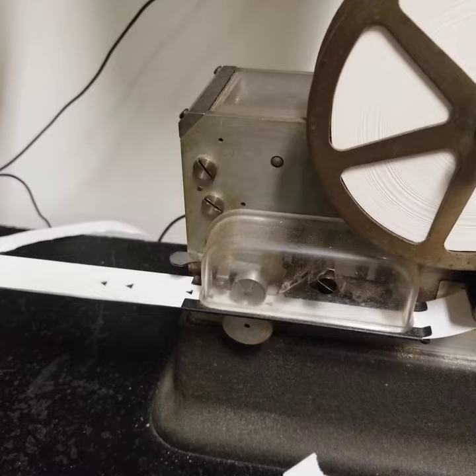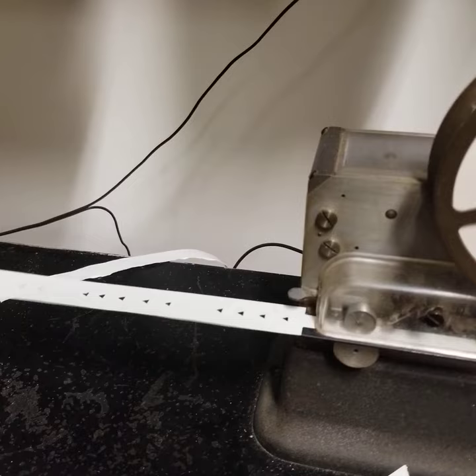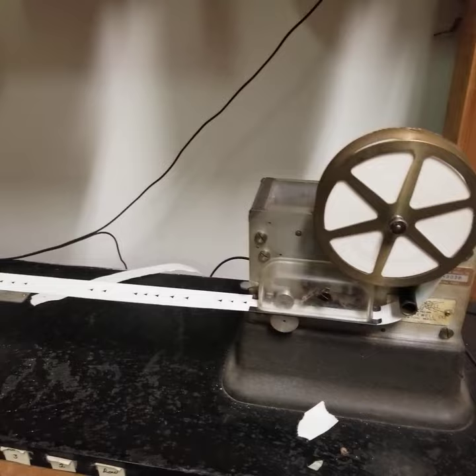Now we're going on 254. You would have a list like this and it would tell you where 254 is. 465 is an O3 spot. It's 122 West Tennessee. 122 West Tennessee is down behind the hospital.